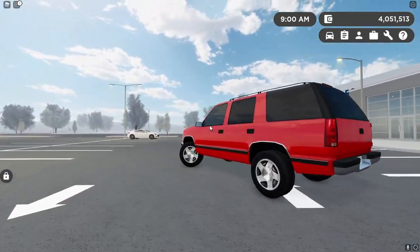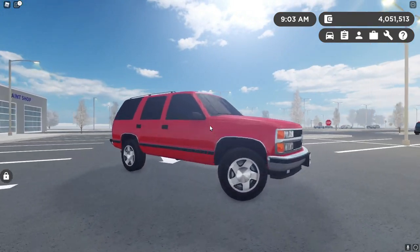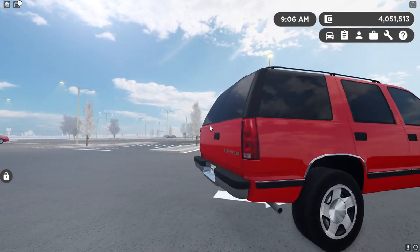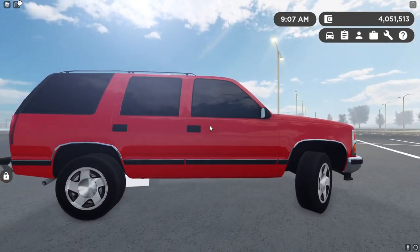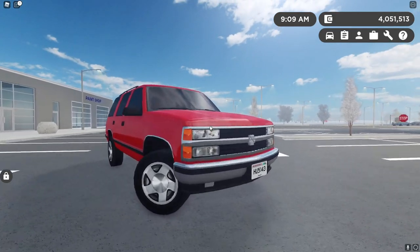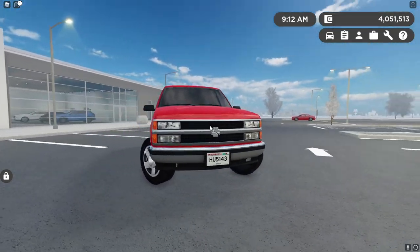A few years ago my neighbor actually had a 1996 Chevy Tahoe with these same wheels and this red color, so I liked it a lot. I recreated it in Greenville, and here we go — this is my Tahoe in Greenville. Really nice.